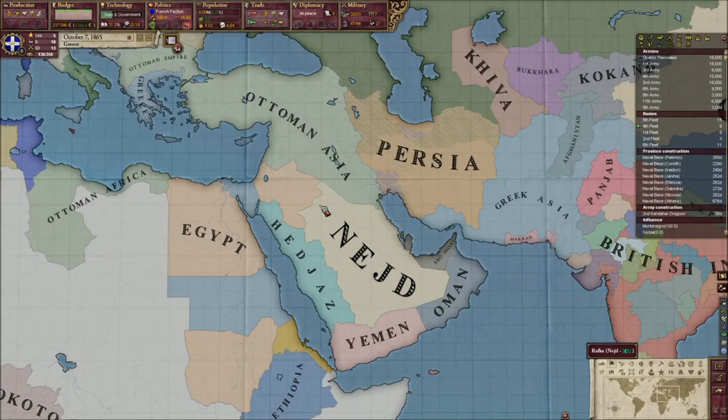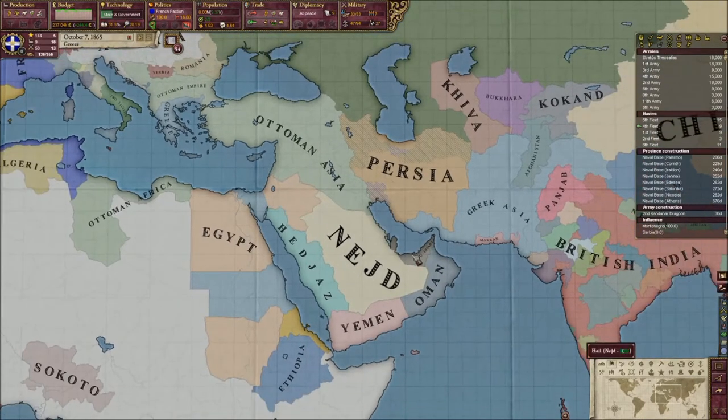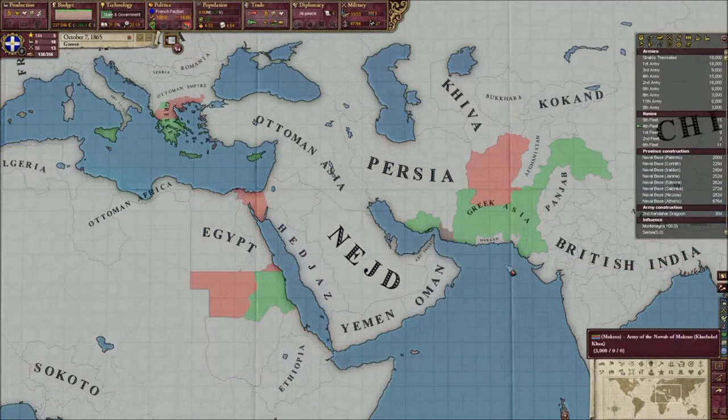Hello everyone, I'm Forrest McFreeLava, and this is Speedplay Greece in Victoria 2, number 4. We left off in a really good position, more or less. You'll notice our empire has spread out through quite a few areas. I picked the Revolt Risk map mode because I expected it all to be one color. It's really not, but that's not too much of an issue.